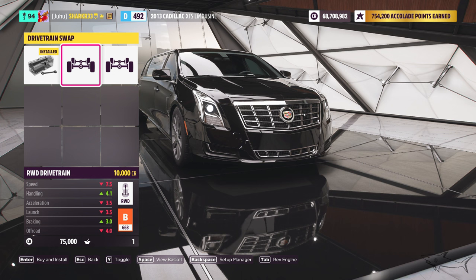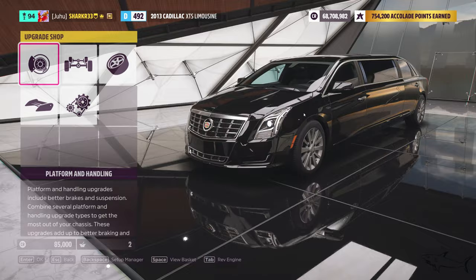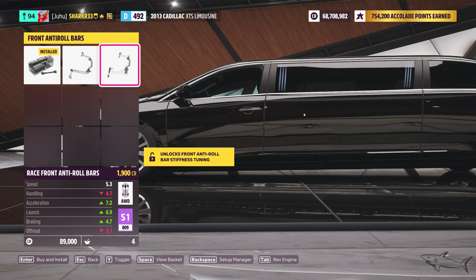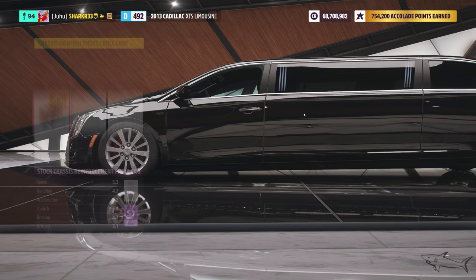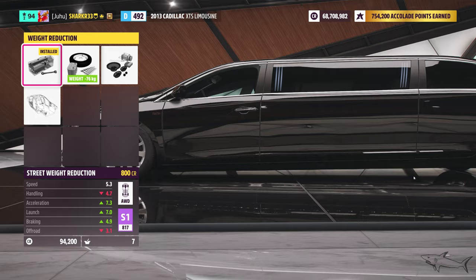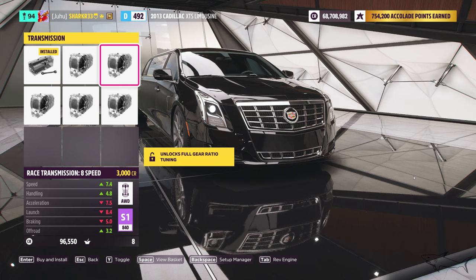Now we have the stock four-wheel drive — let's put in all-wheel drive. Next step: best brakes, race springs. I'm not sure about the race suspension — let's see, maybe not that one because it doesn't look right for a limo. We are already at Pro S1 class, nice, and we haven't even started yet.